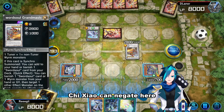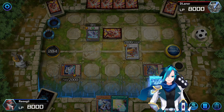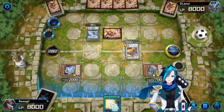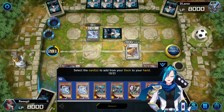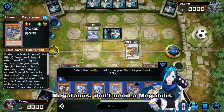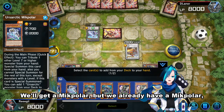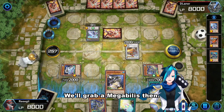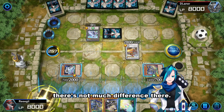Chi Xiao can negate here. I think it's better if we Megatannus that first. He has an Ash — no, he doesn't. Megatannus. We don't need a Megabillus, we'll get a Megapolar. Do we already have a Megapolar? We'll grab a Megabillus then, anyways. It's going to be tripped off, so there's not much difference there.